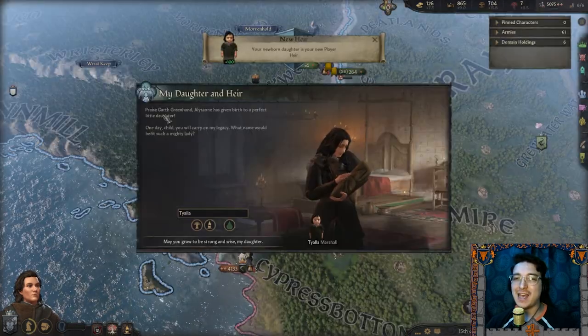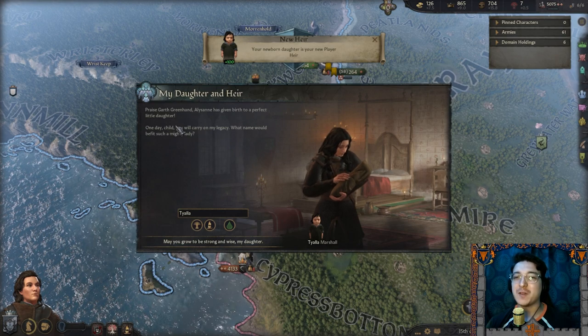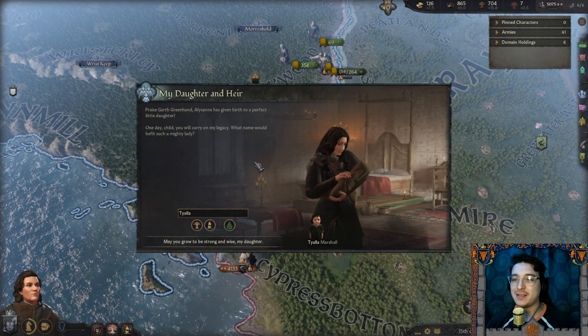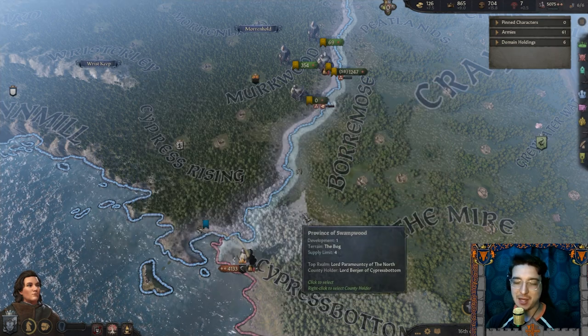My daughter and heir! Praise Garth Greenhand — Alisane has given birth to a perfect little daughter. One day child, you will carry on my legacy. What name would befit such a mighty lady? Tiala Marshal — I kind of like that. We'll keep Tiala Marshal.